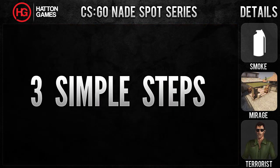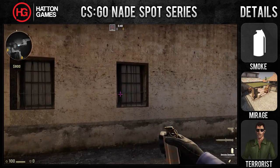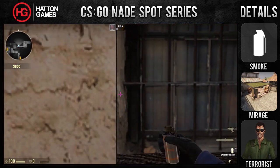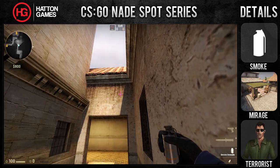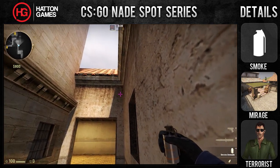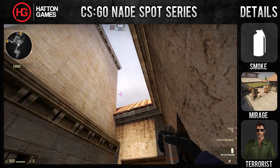To throw the smoke follow these 3 simple steps. Step 1: on the upper area, position yourself on the left hand side of the window closest to you. Step 2: place the top left of your smoke grenade over the small black dot on the wall directly ahead of you. You need to have your view model set to classic in order for this smoke to work.